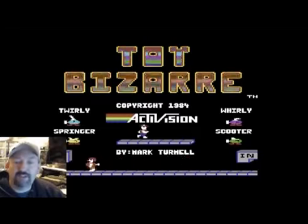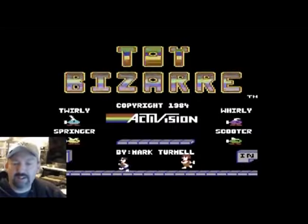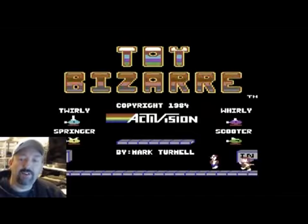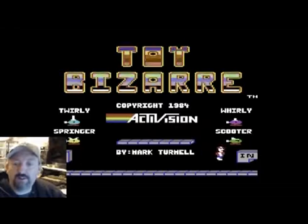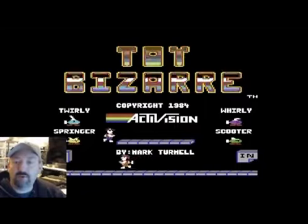And chasing you is Hefty Hilga. I don't know if we can call people Hefty — is that a PC term? You're a bit Hefty, Hilga. That's a very German-sounding character there. You can see our five enemies are all on the screen there. You have four different types of toys: the Twirly, the Springer, the Whirly, and the Scooter. They all move slightly differently.